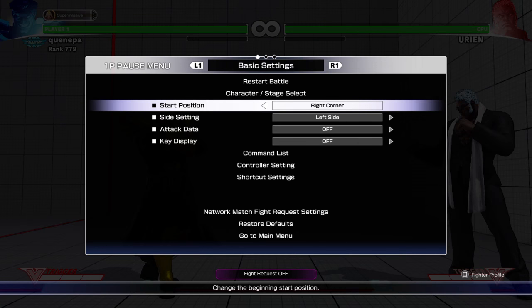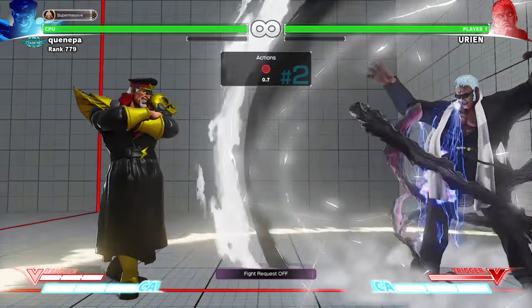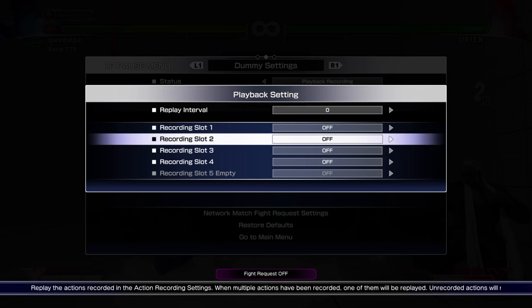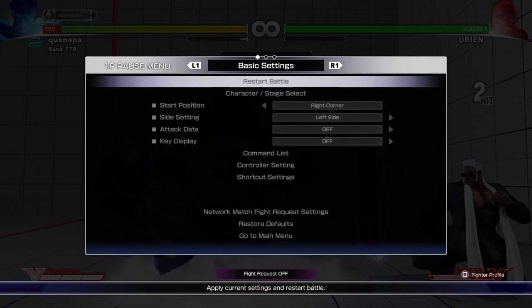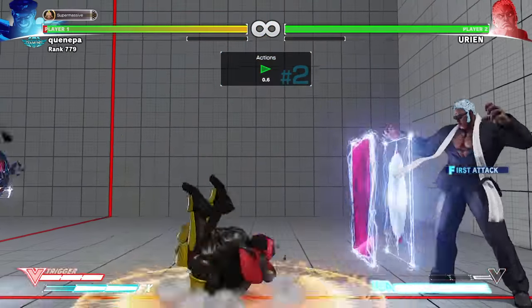Most Uriens would do it in the corner — they'll pop EX Reflector and just try to feel free to do stuff in there.